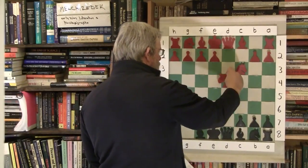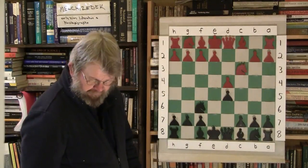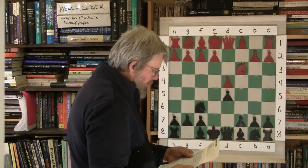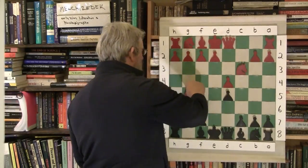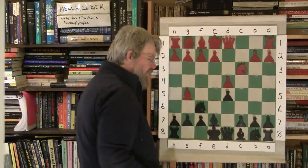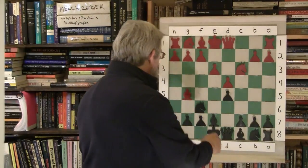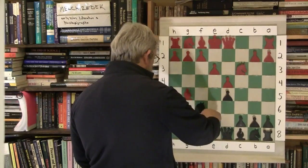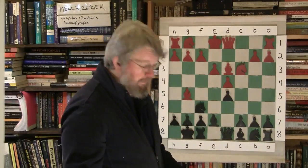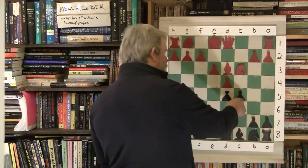C takes d5 here, no surprise. E takes d5, no surprise. The knights are hitting the pawn and the knight is supporting the pawn with the queen, so not likely to be in too big a danger. He develops a piece hitting the bishop, hitting the knight, pinning it to the queen. I've always liked to put the bishop up to take care of that issue. C5 — target consciousness. Hit the center pawn deliberately.